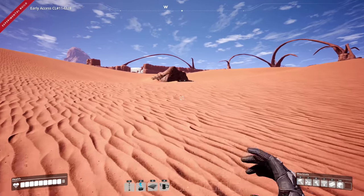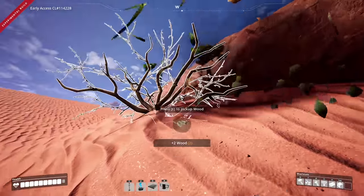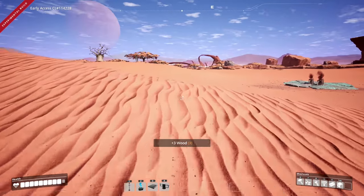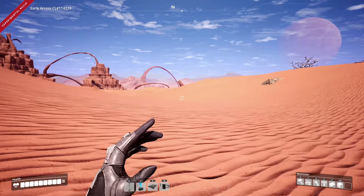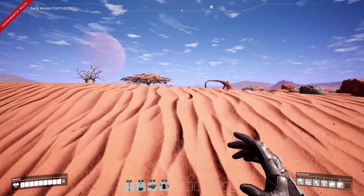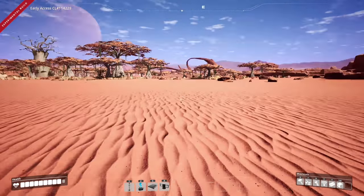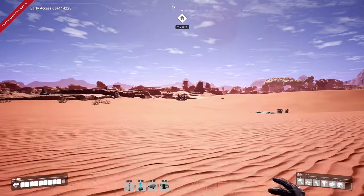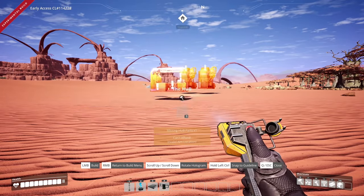Another slug over here — second slug acquired! I've noticed there are tumbleweed-looking things, so I'm guessing that's going to be our biomass fuel source. There's a little jungle oasis area over here with water and grass — this looks like a great place to build a base. We're going to build it right over here.